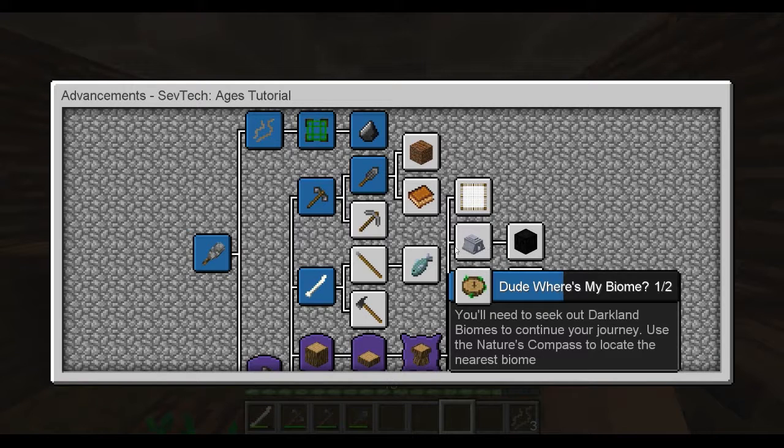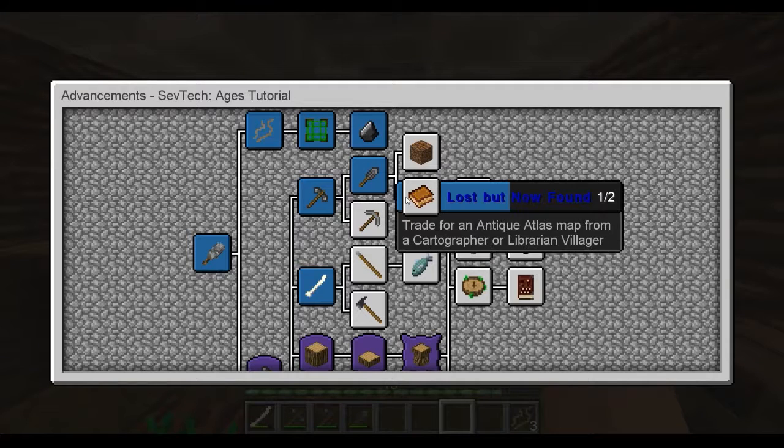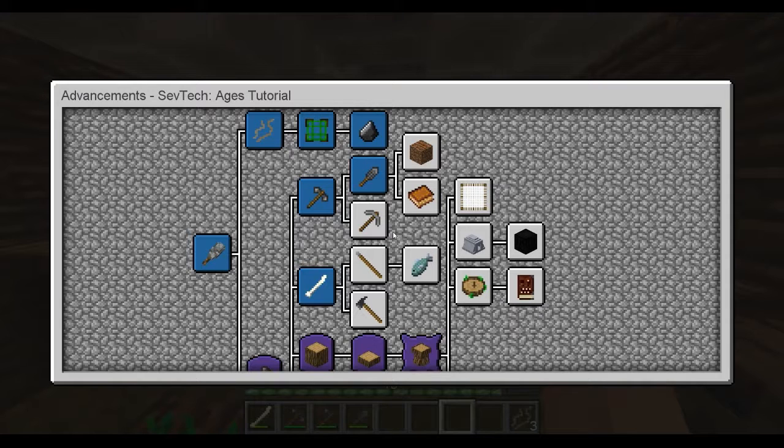For one thing I want to go find some clay so we can make one of these — a fire that you light on top that will never go out. I want that. Also, farmland in age zero cannot be tilled by hoe — we need to craft and place it near a farmer villager, so I've gotta go find a village.